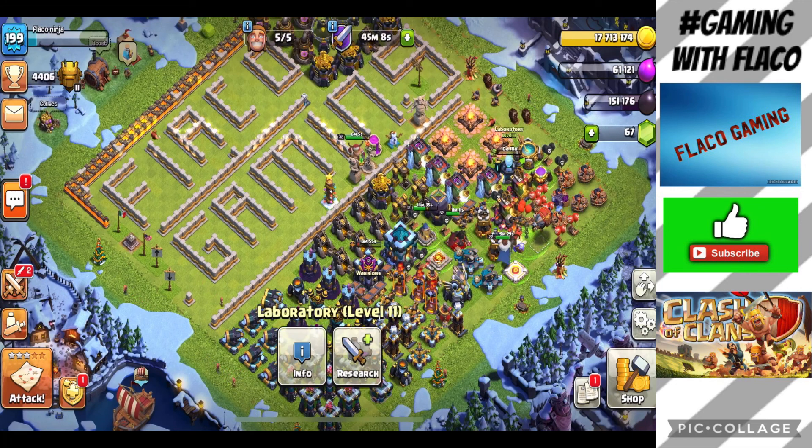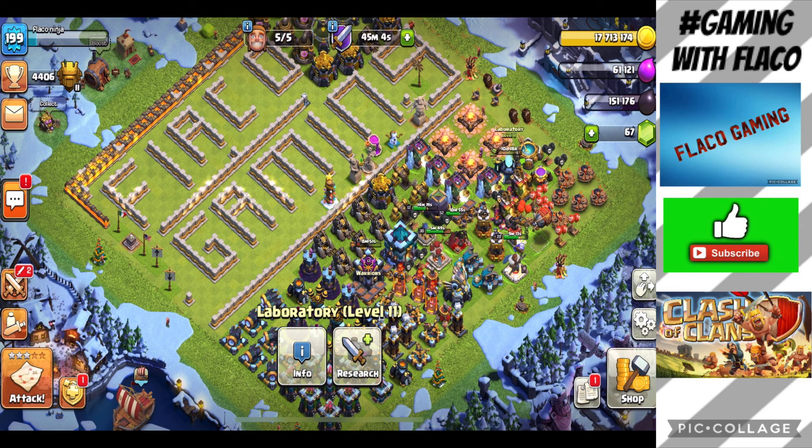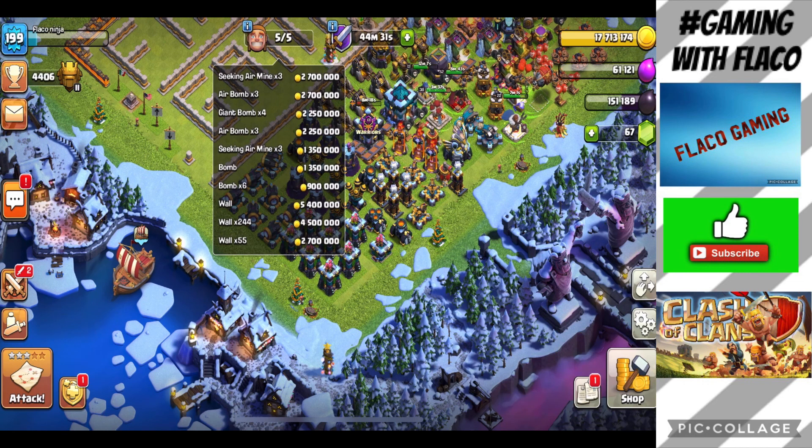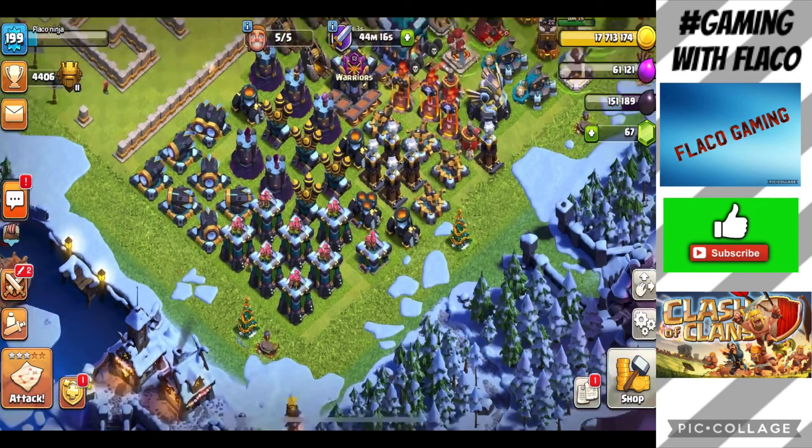The main event is something I like to do before we end every episode — use our builders to upgrade things. In order to feel like we achieved something each video, we always gotta upgrade some stuff and get this account going. Hopefully we can max it out before the new update, which I've heard is Town Hall 14. Let's see what we can upgrade — we're gonna start from the bottom of the list and work our way up, mostly doing bombs today.